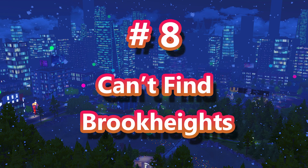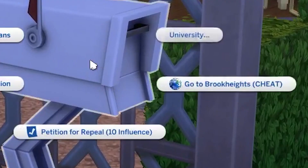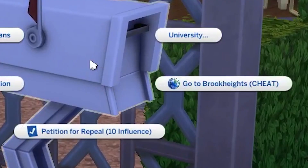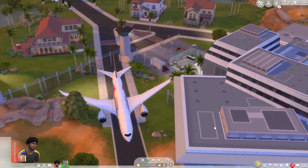Number eight is getting to Brook Heights. If you don't wish to play the story mode and you just want to get straight there, or you're importing Brook Heights into a different save file, then you can get there by simply clicking on your Sim's mailbox. Once you click on the mailbox, a 'go to Brook Heights' cheat interaction will appear. Or if you did complete the story mode, then you can always go to the airport.